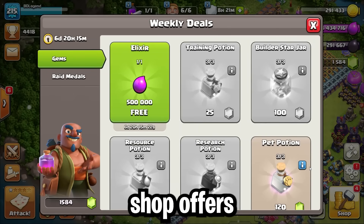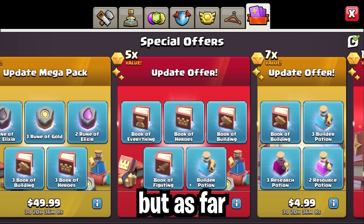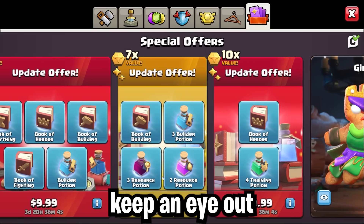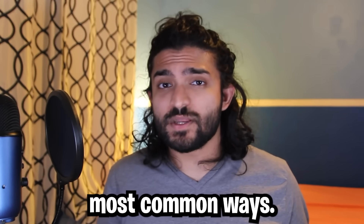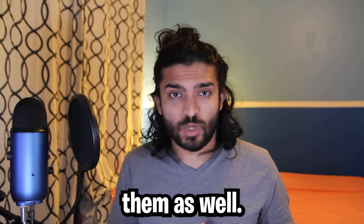We were told that there would be trader shop offers for ores, but as far as I can tell, I haven't seen anything yet. We'll simply have to keep an eye out to see if these ever do come about. Now that we've gone over all the ways to get ores in the game, let's go over the two most common ways — the star bonus and the clan war — and compare them to see if one is more important so we can shift our focus towards it.